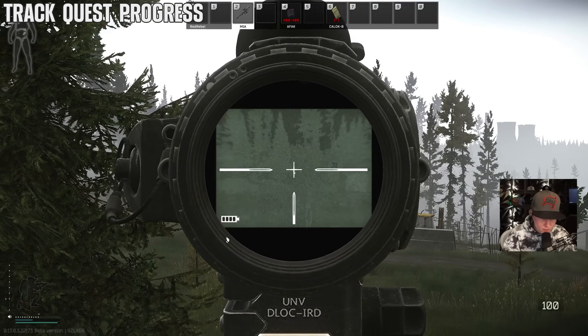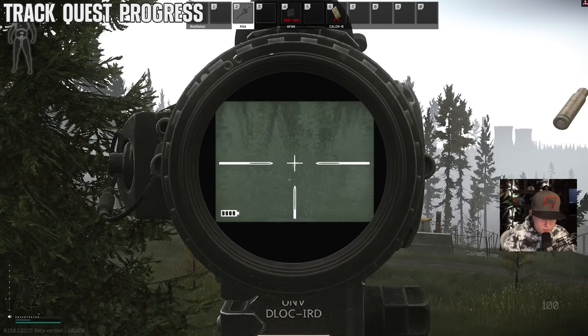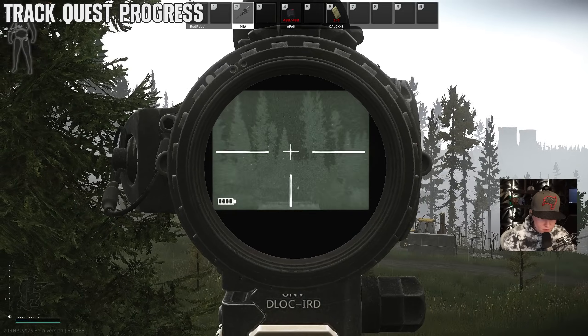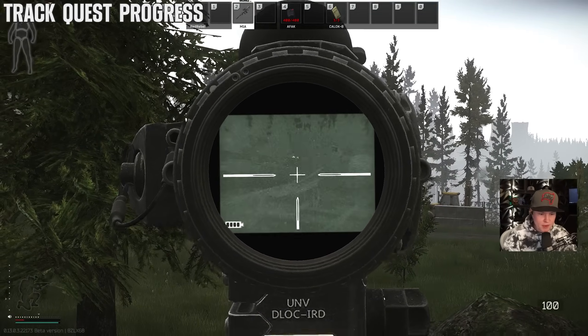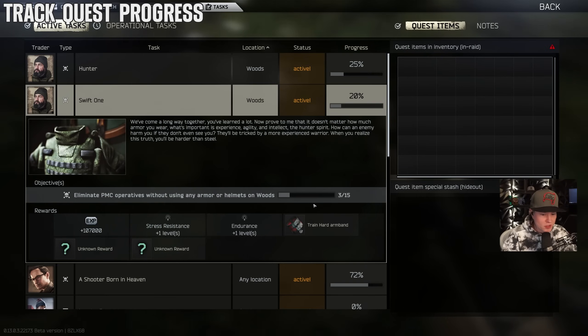Use your quests for intel. For example, if you need PMC kills without armor and you got a kill but aren't sure it counted, go into your quest and check — if you have more kills than before you went into the lobby, it counted.